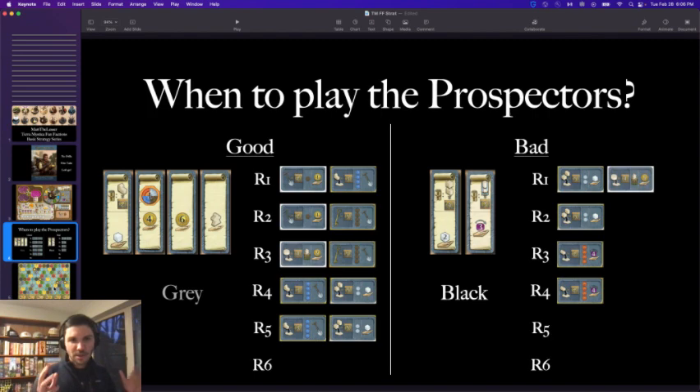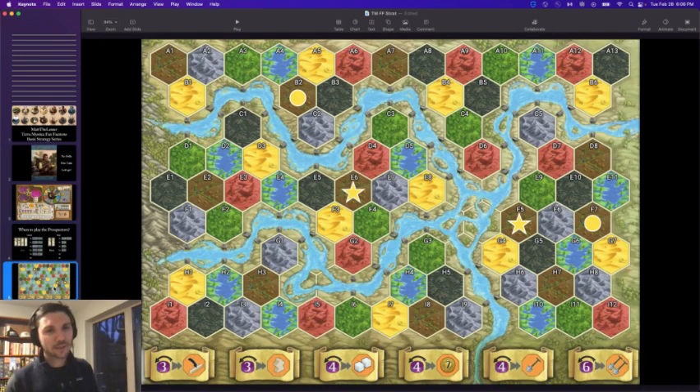On the map, we're focusing on base map only. The two primary starting spots most brown factions love are E6 and F5. E6 is just an amazing spot — center of the map, gets a ton of leech, and has two hexes only a single spade away. F5 similarly offers a ton of leech and two hexes one spade away. Most games, especially without black or yellow in the game, these are the two spots you'll want to start on.